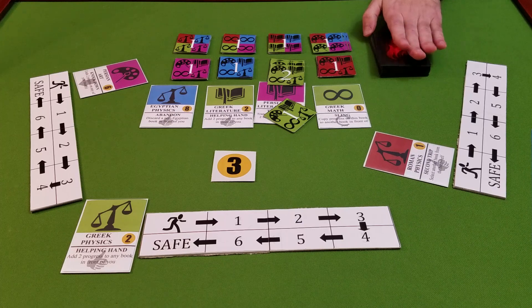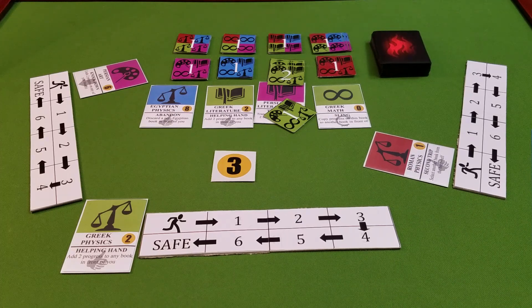When the deck runs out and the final wing of the library collapses, all books that have not been saved are lost, and it's time to count up the goodwill earned by each team. The team with the most goodwill is judged to have done the best job rescuing books, and that player wins. The library is burning.